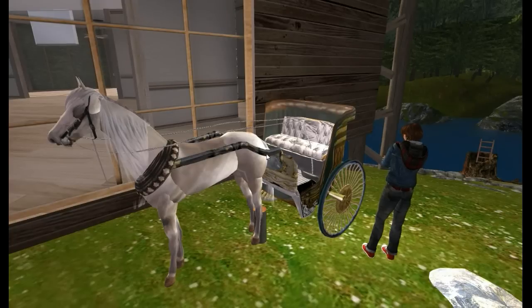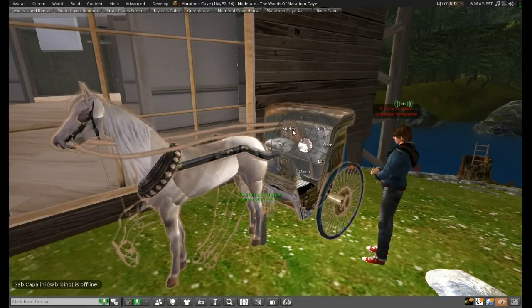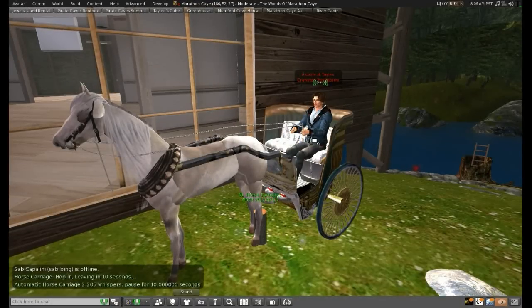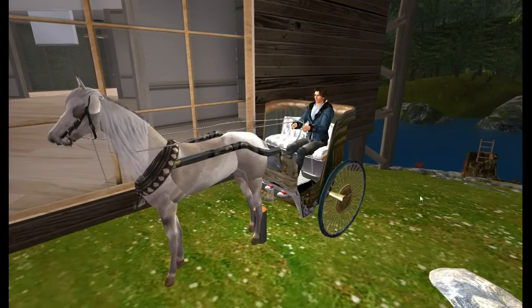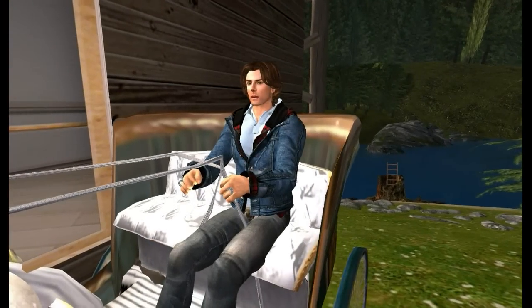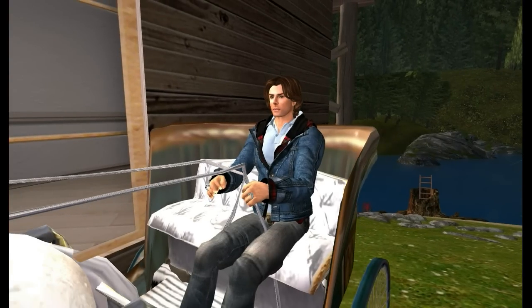To enjoy the sim. All you need to do is right-click, sit here. You're by yourself — I would recommend sitting where the reins are. And here we go. Takes 10 seconds, and then we will be off and running. We're off and running.